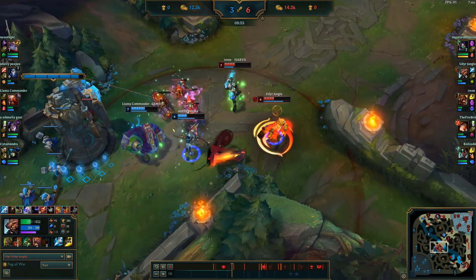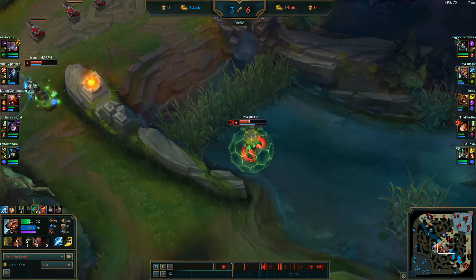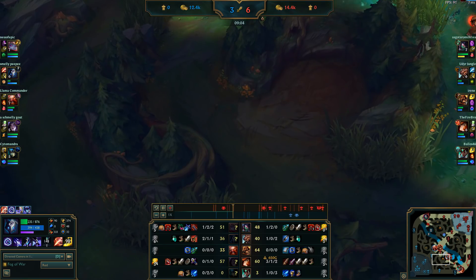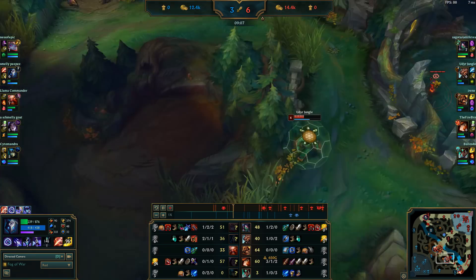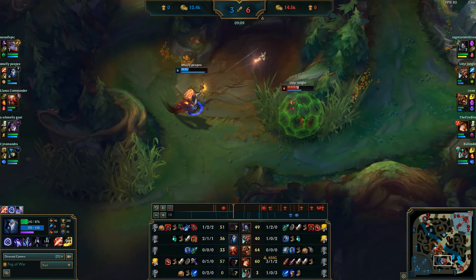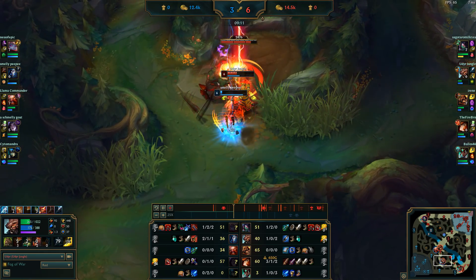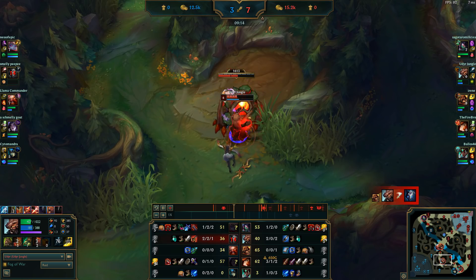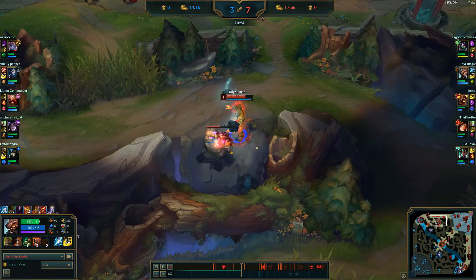I know Kindred doesn't have red buff, and I know that her red buff is up, so I run all the way over there. I go around the bush just to see in case she was doing it, and there she is. I jump straight into Tiger Stance. Take that red, do a little bit of clearing, and work our way up top.